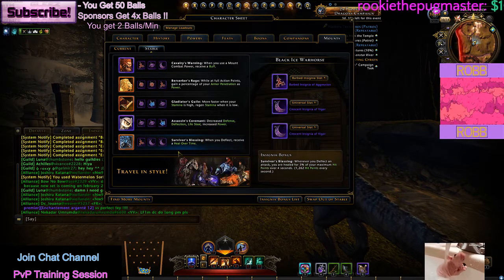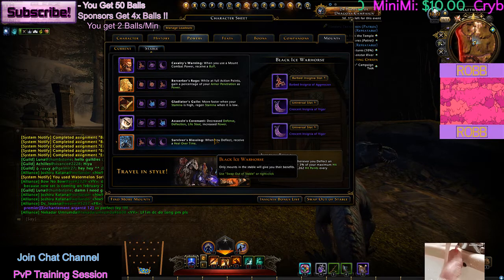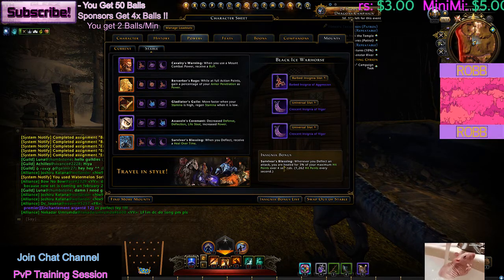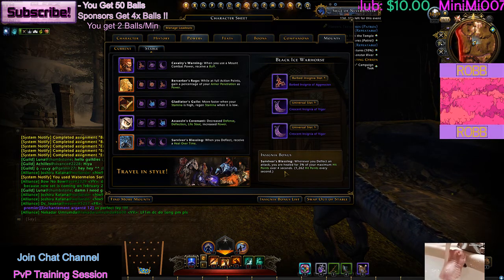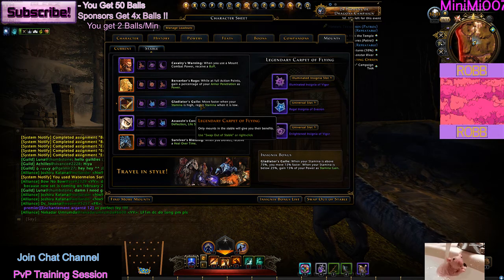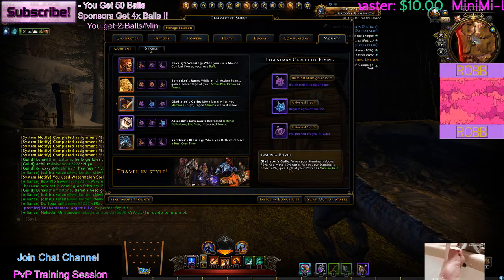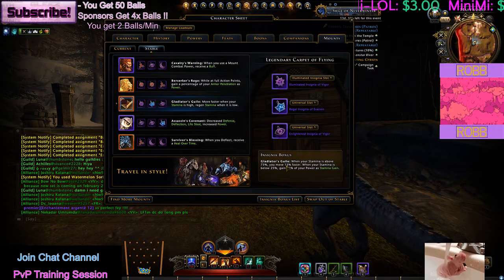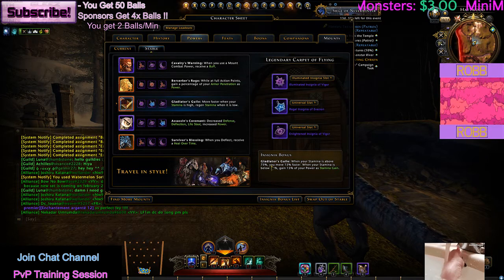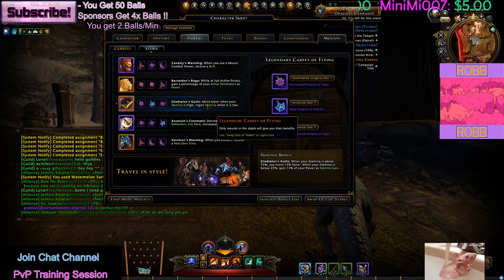Along with Assassin's Covenant — which takes 10% of your defense, deflect, and lifesteal and converts that combination as power — when I use a mount, not only does it statically increase my power by 10 percent, but my defense, deflection, and lifesteal get sucked out and converted right into power. So when I use a mount in combat I get a lot of power from that. With 32% deflect chance, one in three hits is going to heal me. Gladiator's Guile: when you are above 75% stamina, you run 15% faster. When your stamina is below 25%, you gain 15% of your power as stamina gain. There's no cooldown — it's always working in your favor.